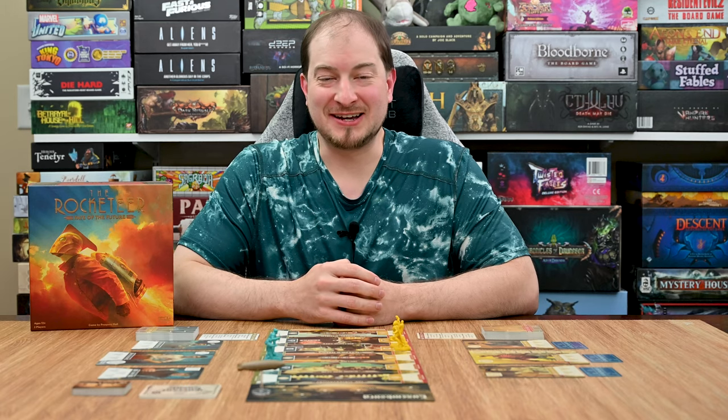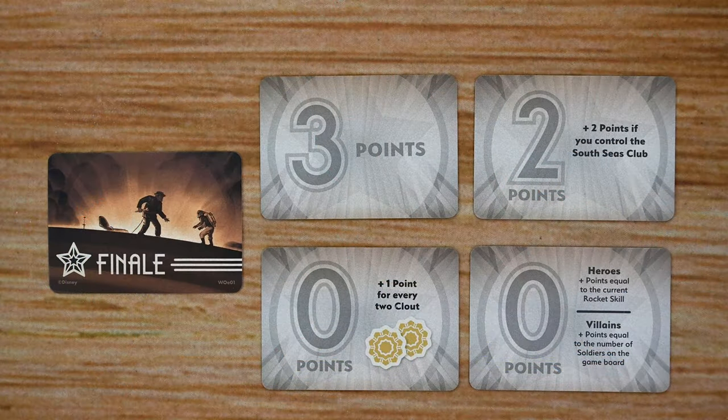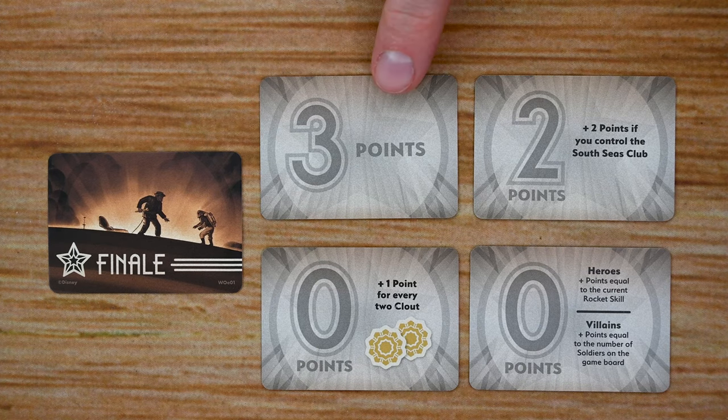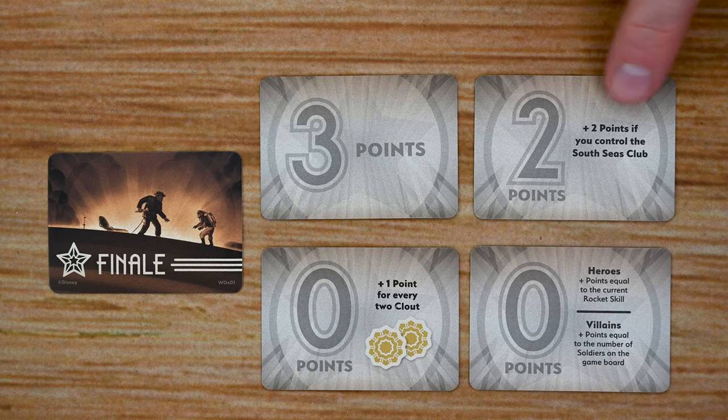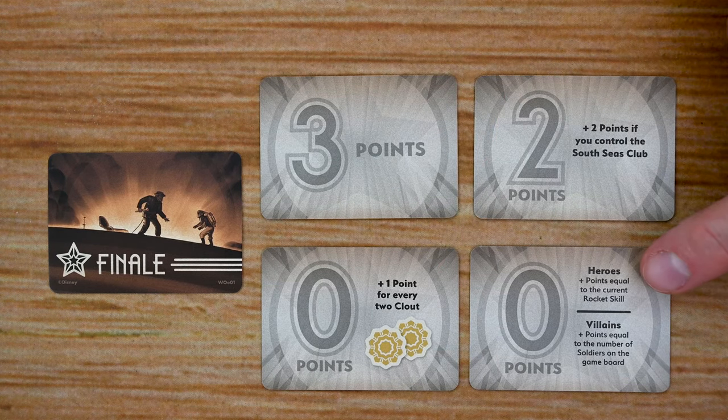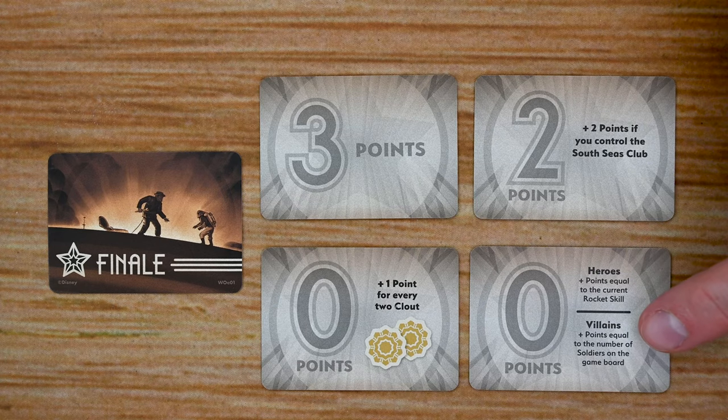Let's head to the table. There are three different decks of cards that players are going to be interacting with throughout the game. The first deck is the final cards — these are the cards that players are trying to collect throughout the game, which will grant them points at the end, and the player with the most will be the winner. Each card will outline whether it is worth a certain number of points, bonus points based on conditions, or points based on resources you have remaining or things you've achieved.